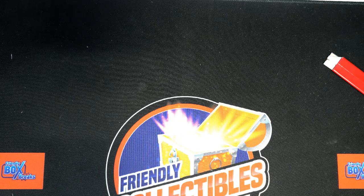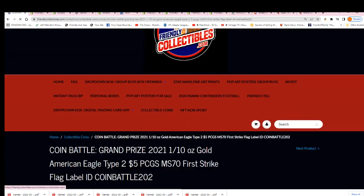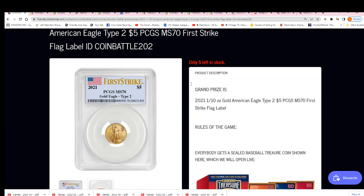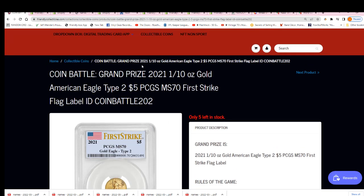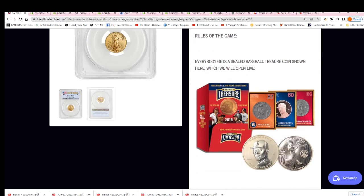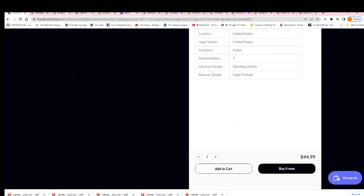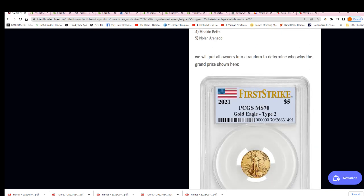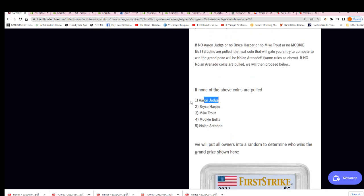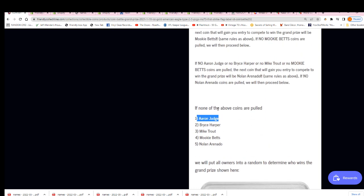Good luck wishing you the very best at hitting something really nice around here. Right now we have a filler for this American Eagle coin. This is a link to the box break — everyone will get a baseball treasure coin. Depending on the coin you pull from the baseball treasure, it will impact who's going to hit. Aaron Judge would be the highest ranked coin, so if you pull Aaron Judge you have a great chance at winning the coin.